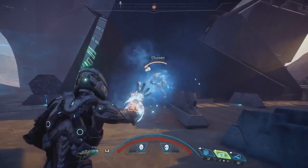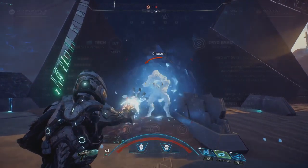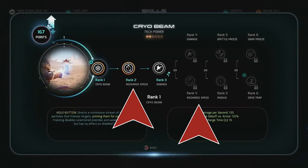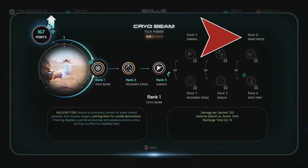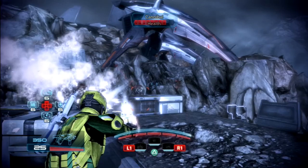We do get awesome details on the Cryobeam, which is a lot like a cold spray version of the flamethrower. The Cryobeam directs a continuous stream of supercooled particles that freezes targets, which primes them for combo detonations. Freezing disables unarmored enemies and weakens enemy armor, but has no effect on shielded foes. You can increase the recharge speed, damage, and radius. There is a brittle freeze spec, a cryo trap, and here's what really caught my eye: Snap Freeze. You might remember this overpowered ability from the multiplayer. If it's similar, it might turn your Cryobeam into a quick burst.